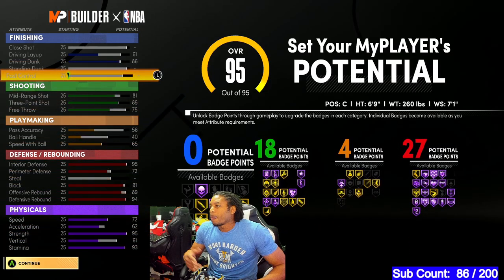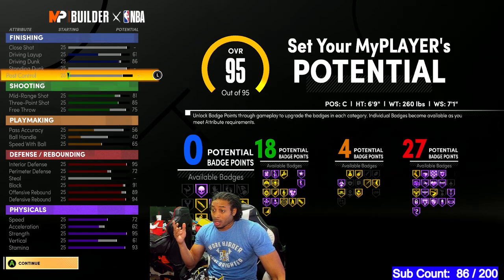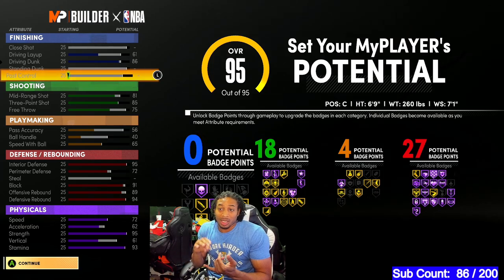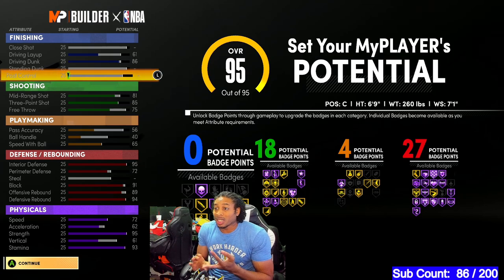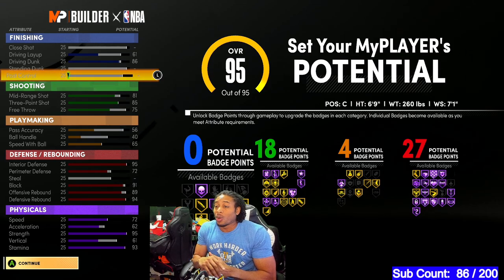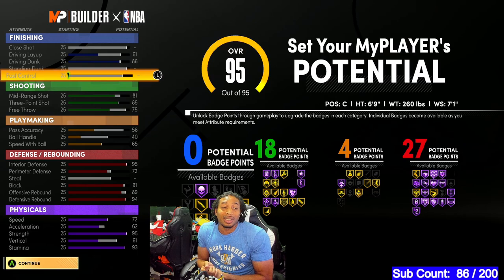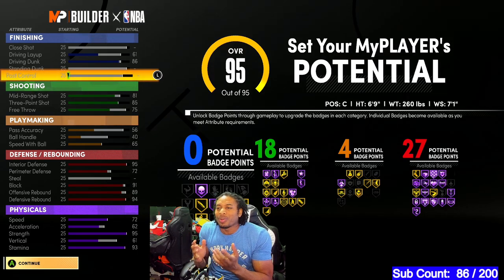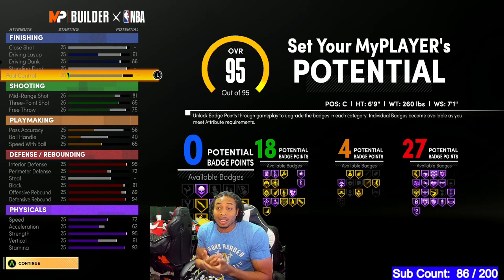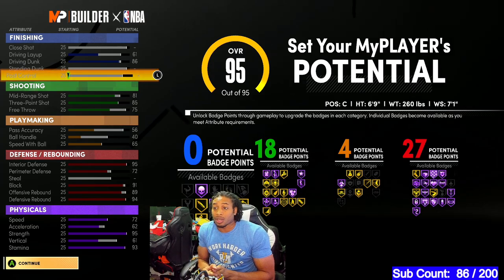So this is what we have — no finishing badges, but you got an 86 driving dunk. That means you can get elite contact dunks, elite alley-oops, elite contact alleys, pro contact, pro alleys, and pro contact alleys. You can get all of that. You're not going to be a liability going to the rim. You don't have any shot close or standing dunk, but with this build, you're not designed to ever be inside posting up.